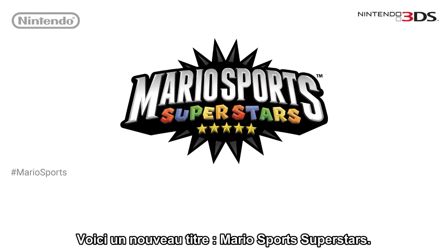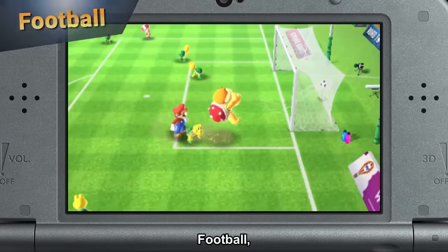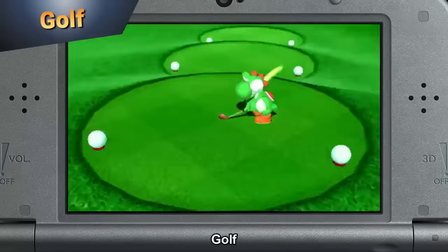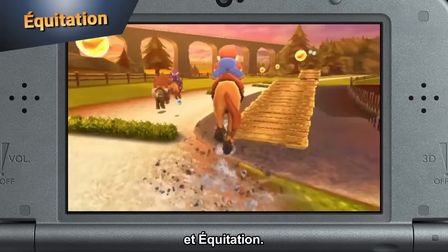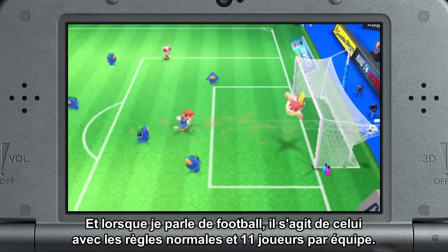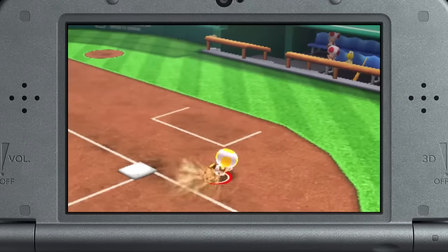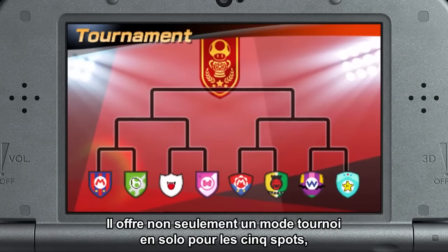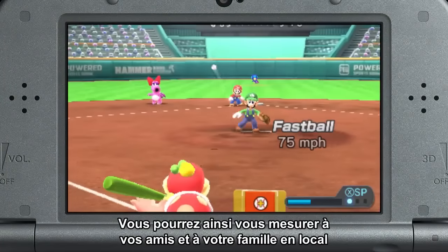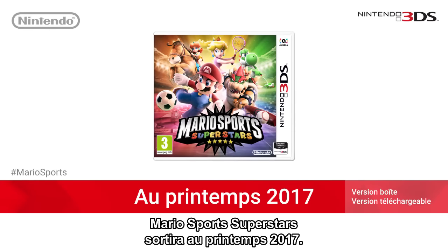Next is a new title, Mario Sports Superstars. This compilation includes five sports: football, baseball, tennis, golf, and horse racing. When I say football, I am talking about the full 11-a-side rules — these are full-scale sports with more to them than you may expect. Not only is there a single-player tournament mode for all five sports, there are also local and online multiplayer modes, so you can compete against friends and family locally or against the best players from around the globe. Mario Sports Superstars will be released in Spring 2017.